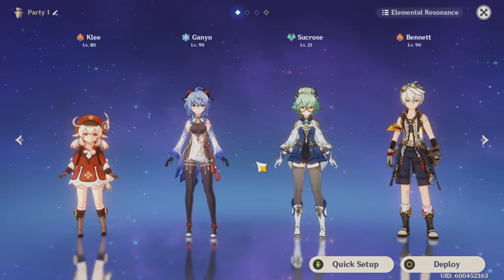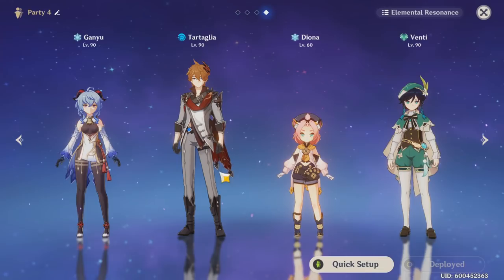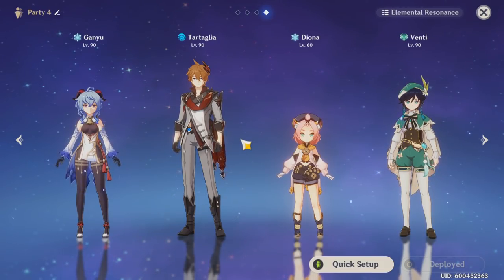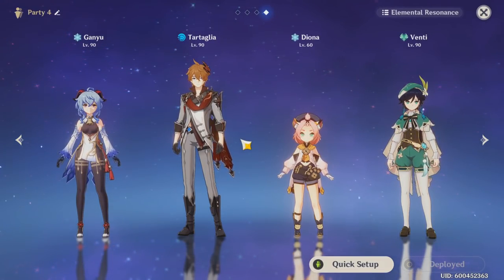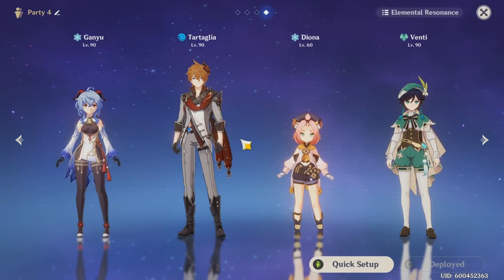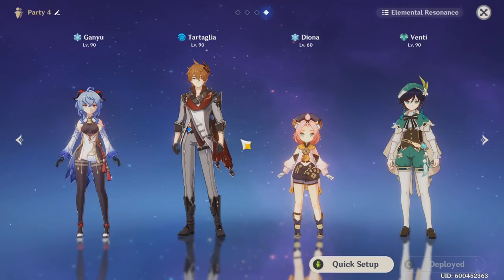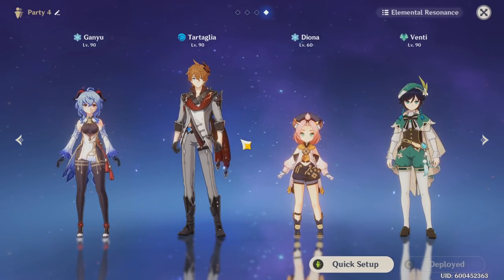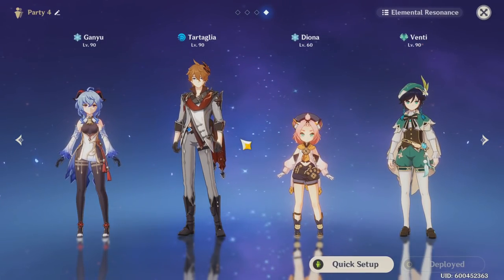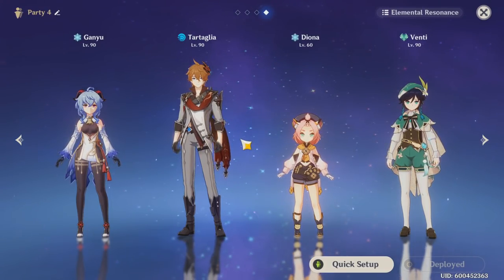The melt Ganyu build is sort of a work in progress since there really isn't a great Pyro support for her right now. Bennett provides strong Pyro application but going back to Bennett is wonky. Until a good Pyro sub DPS appears, I don't think melt is as good as the freeze comp. Hopefully you guys learned something from these team comps — if you have any questions or recommendations, feel free to leave a comment below.